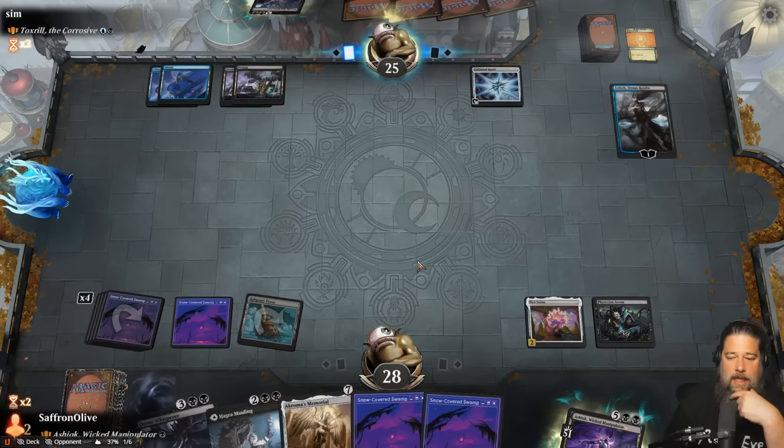Your go, opponent. Slime away! Ashiok is a ridiculously busted commander. Our opponent was an actual mill deck and we were just the better mill deck. Out-milling mill, out-comboing combo. Ashiok is actually just really strong, and it's also a cool, different play pattern.